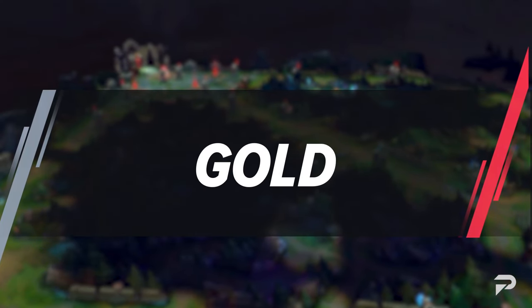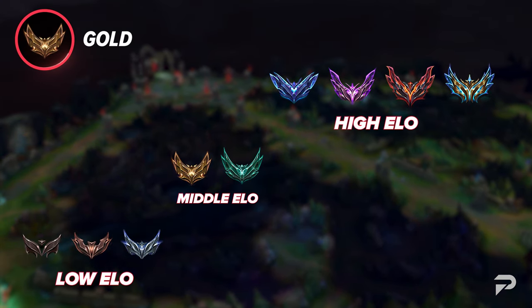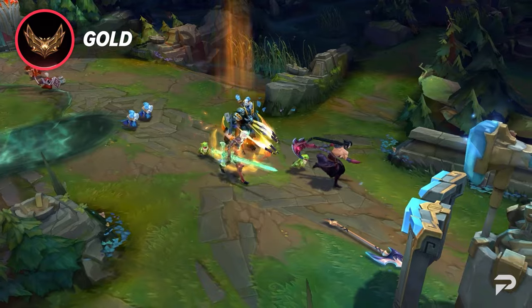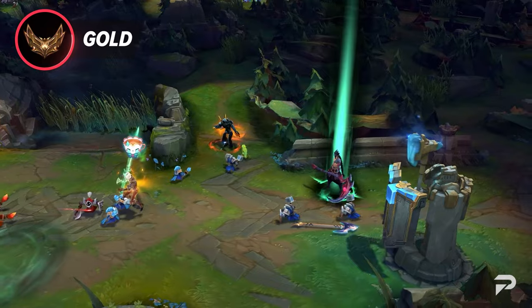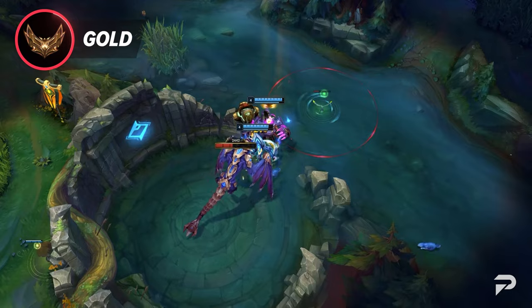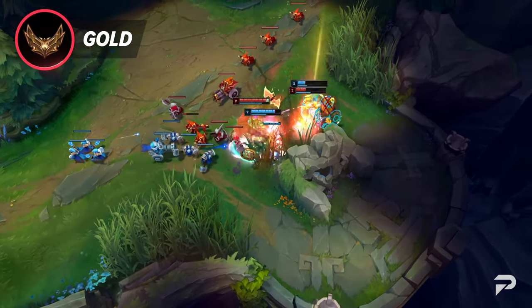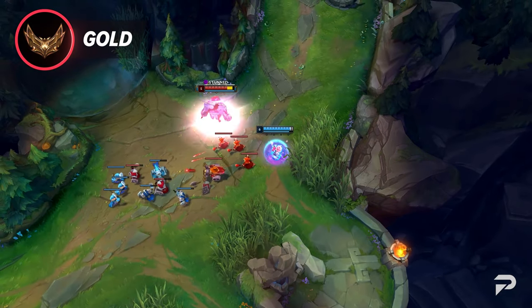Now looking at gold elo, we're in a completely different ballpark. Silver and under will be considered low elo, while gold is the start of high elo or mid elo. Those are loose terms, since gold four and silver one are pretty similar, but you get the point. Once you do hit gold, players really level up in all aspects. Concepts like macro and wave management are going to be a lot more understood, and the mechanics of most players should be relatively solid. You won't see a Blitzcrank hooking 45 degrees to the left of their target, or anyone flashing just to miss skill shots by a mile.